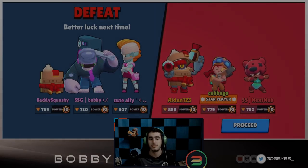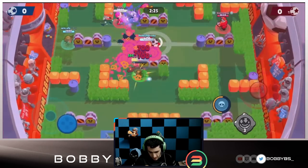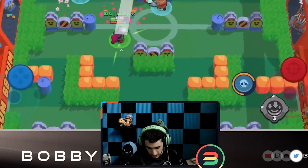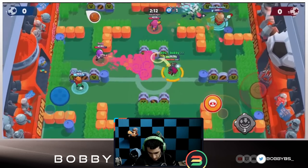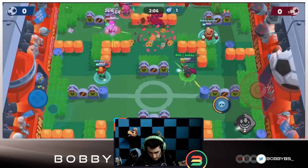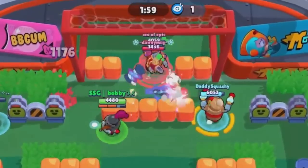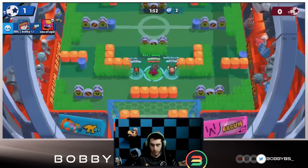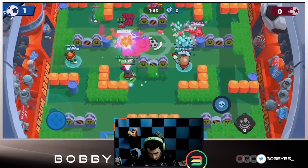Here we go into the next game trying out that new comp we saw. That was actually my first time playing on this map, so I'm just trying to figure things out — you do learn things from other teams, believe it or not. We get our super, place it in an aggressive position, hit that Gene with the stun, and do a good amount of damage. We almost have our super back — one more shot needed. We hit the stun, they have nothing to do, and we score our first goal. Good start — this is definitely a really good comp.